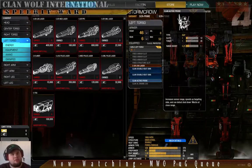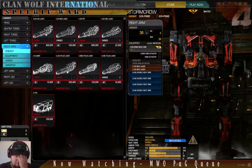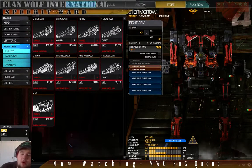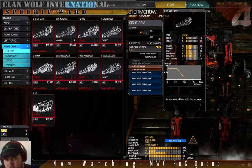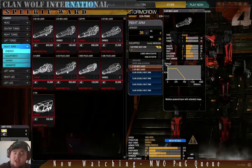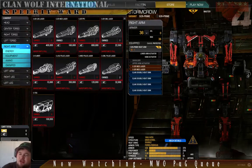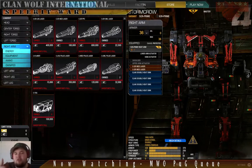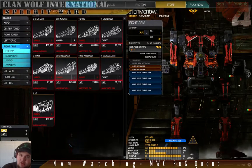Always good for people to be bringing probes along to spoil that ECM fun. The right arm holds my backup weapons — ER Medium Lasers — with a whole bunch of heat sinks. Just like the Kitfox, when things go sideways those ER Mediums are really just for backup damage to get in and skirmish close up, and also once you start to overheat and can't use the large lasers anymore, you've still got those two.